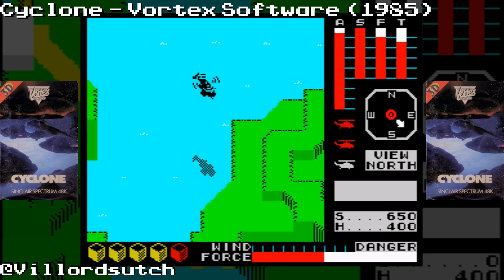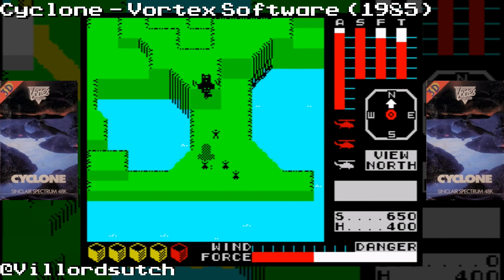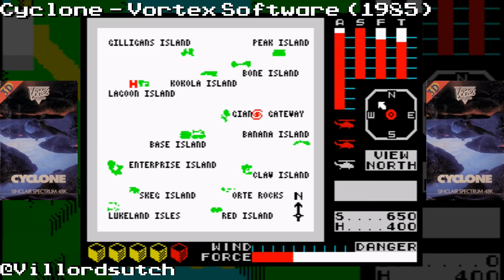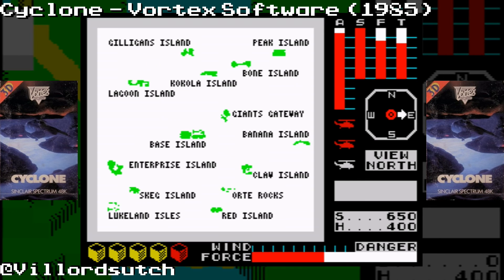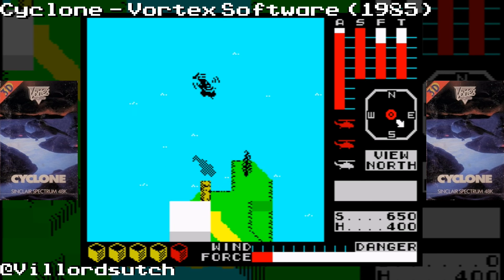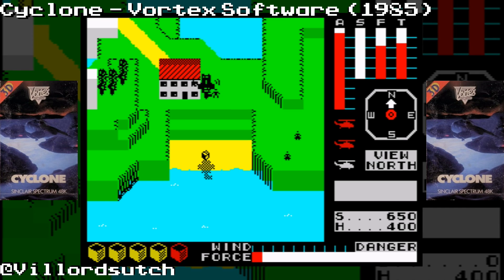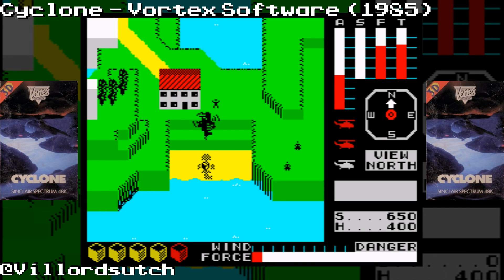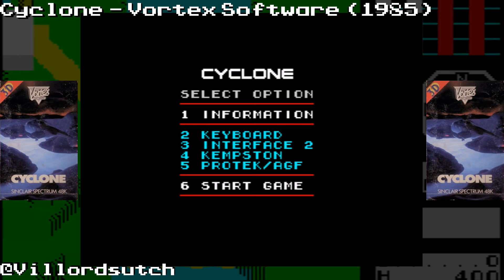Now, shall I rescue those poor souls or look for a resource box? I'll look for a resource box — screw them, I've got a job to do, needs of the many and all that. Let's go over to Gilligan's Island over there. I've only got one resource, that's pathetic. There's fuel just over there and a resource — I'll save you later, I'm busy now. Right, lower ourselves, put the shadow down, pick it up — oh, that's my death.